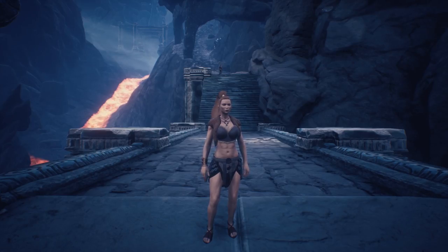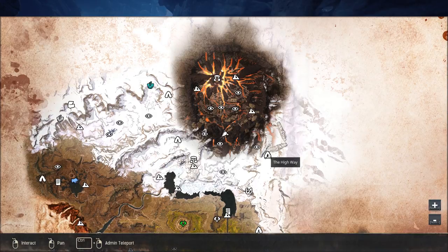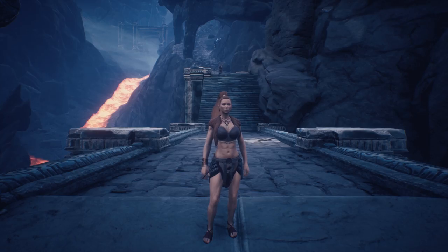Let's do a quick recap of the locations we covered today. First, The Highway, located right here on the map. Next, Road of the Pilgrim, which starts down here and zigzags its way up. Then the Hidden Highway, starting right about here. Then Dragon Mouth, and last but not least, The Flow.